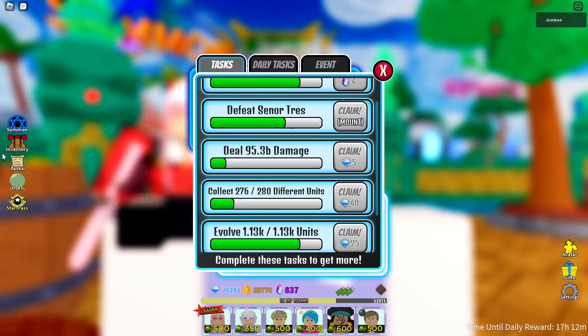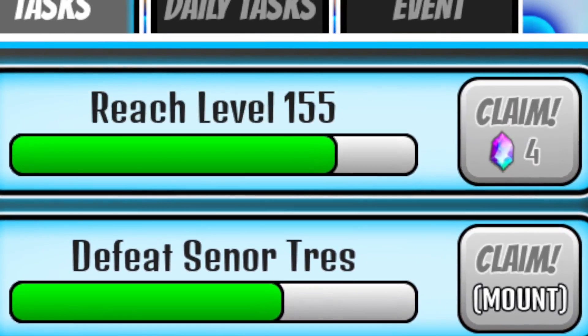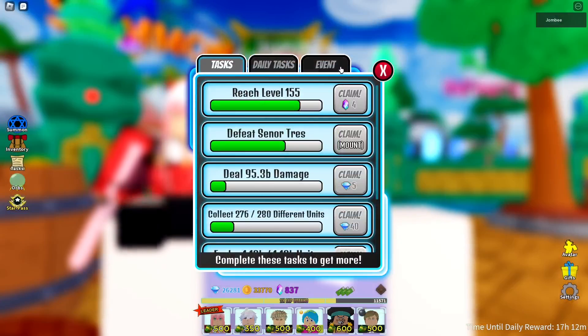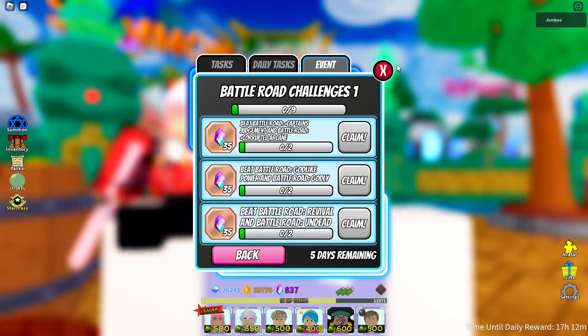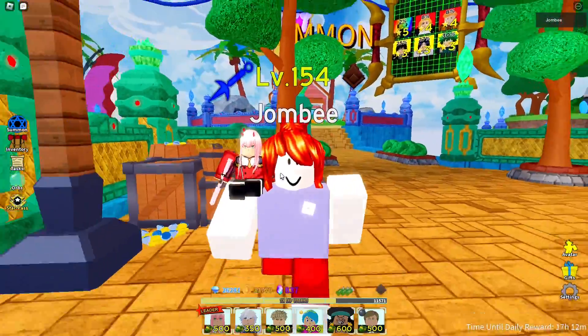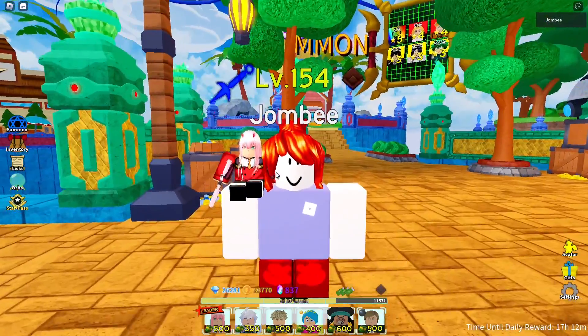Completing story mode gives you mounts — levels used to give gems but now give stardust instead. The current event also only gives stardust, not gems. So those cover about methods five through seven for the best ways to get gems.